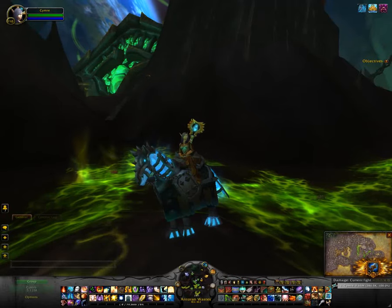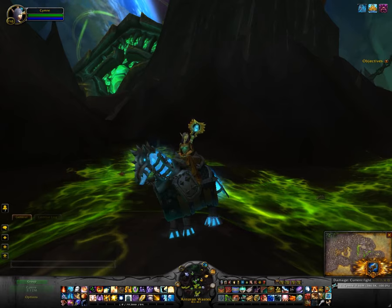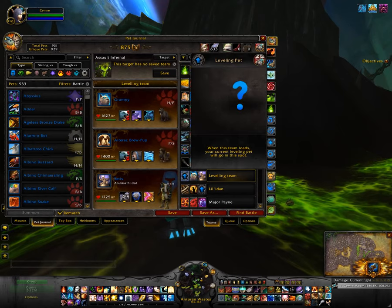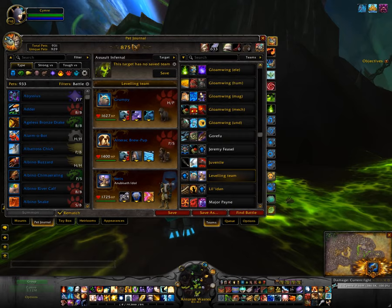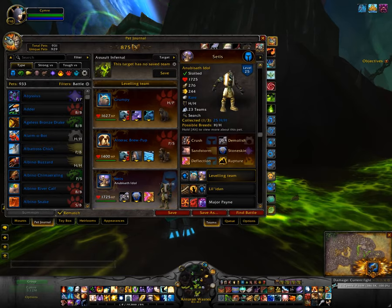This morning I had a question posed to me by Reckles from Willing2buygold asking me what my go-to team was for open world collecting. Let me show you what it is. This is the team I have saved: on the right you can see it's actually a leveling pet in my first slot, second slot is the go-to pet for capturing whatever pet I'm trying to capture, and the Anubiseth idol, which is a very versatile pet with great staying power and deflective abilities and some good damaging moves.